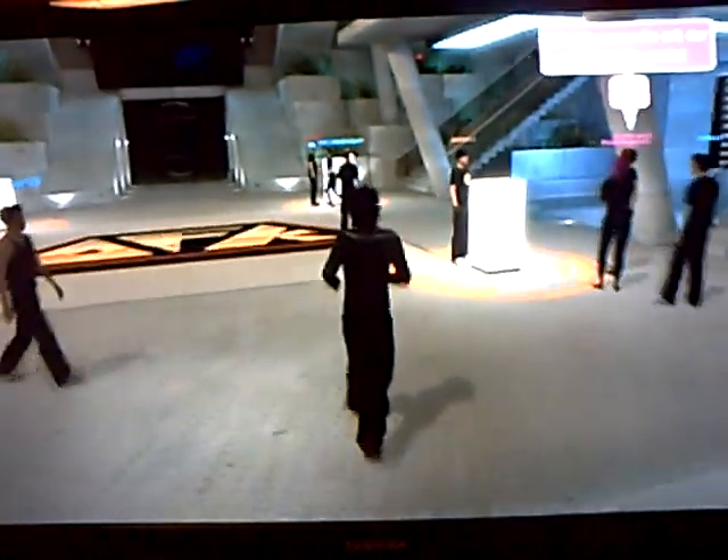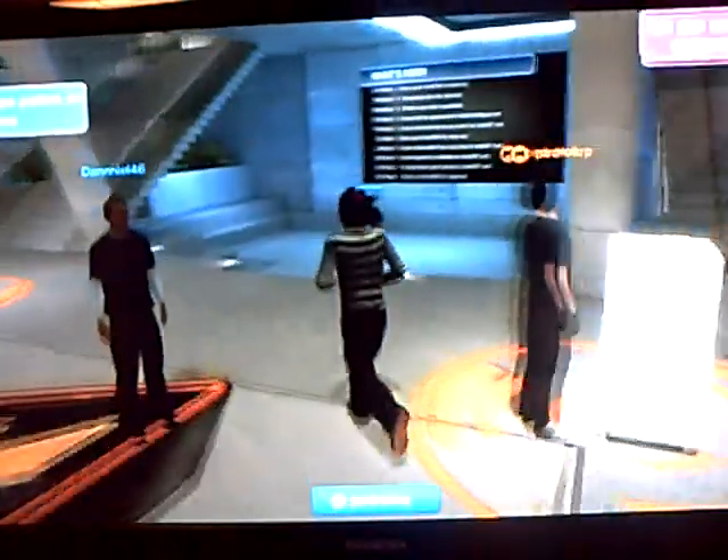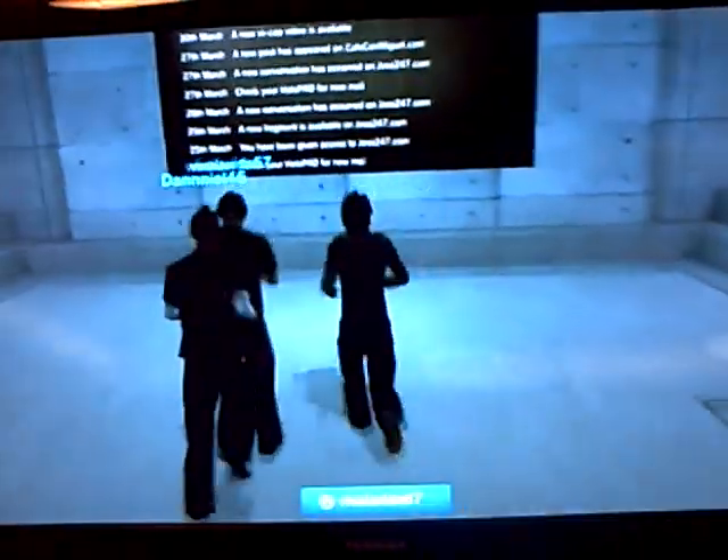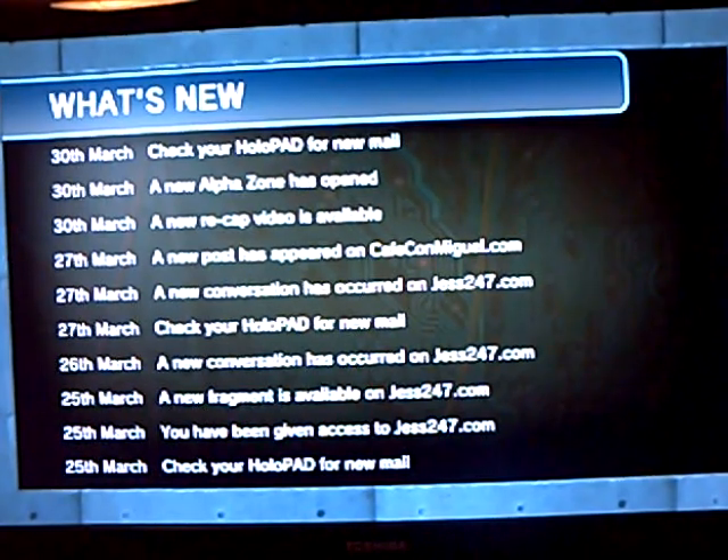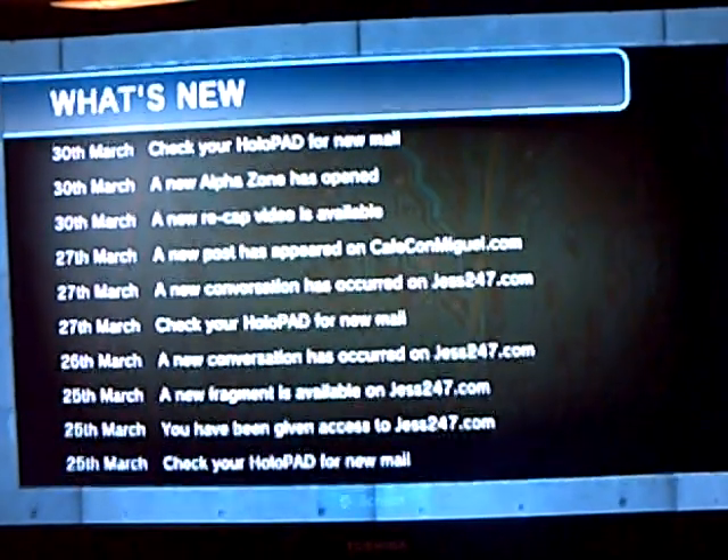So first, if you go down the stairs and look at the notice board, it will say: a new recap video is available, a new alpha zone has opened, and check your holopad for new mail.